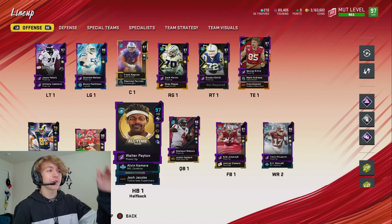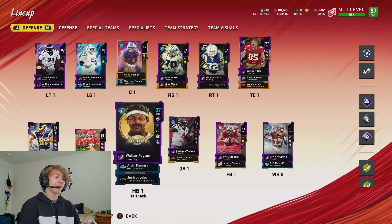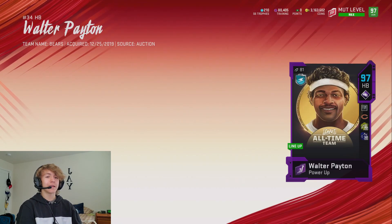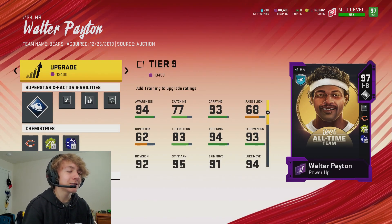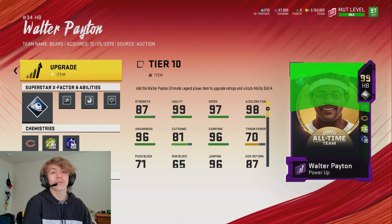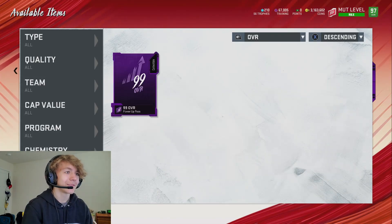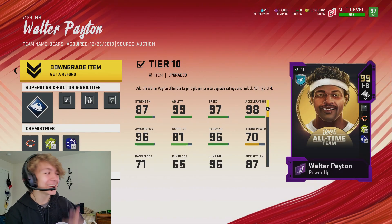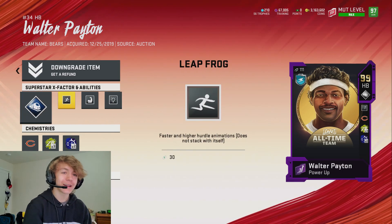There he is - our Walter Payton at 97 overall. We gotta go ahead and use the 99 overall power up pass to upgrade him and get him up to that golden 99 overall. It's going to take a little bit of training - they want 13,000 - but we've still got like 60,000 after that. You guys ready? The 99 overall power up pass - there it goes! 99 overall Walter Payton, and he gets four abilities for being a golden 99.